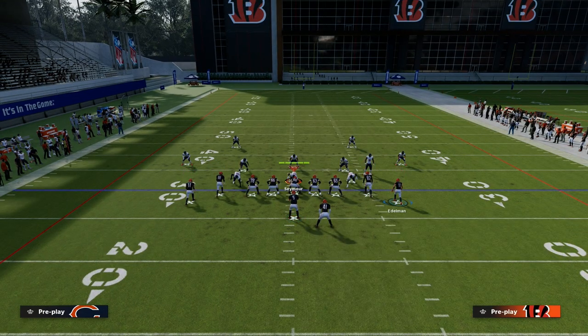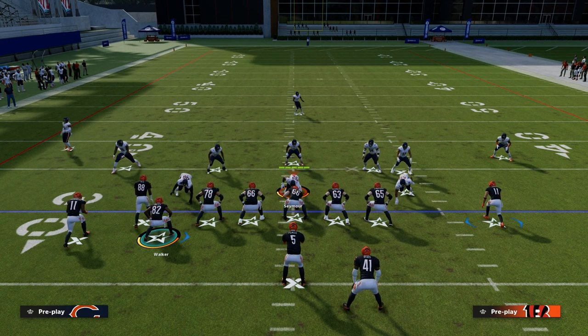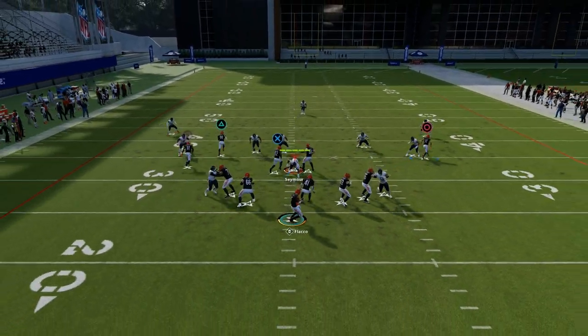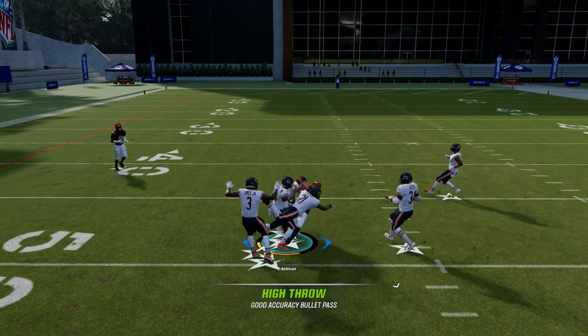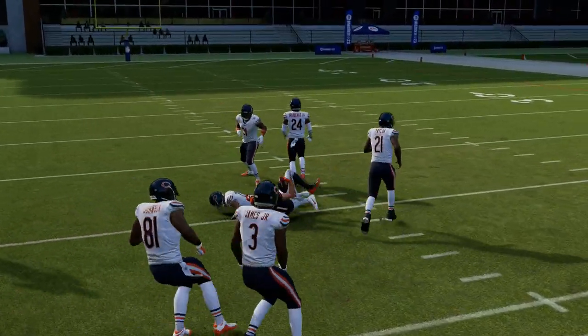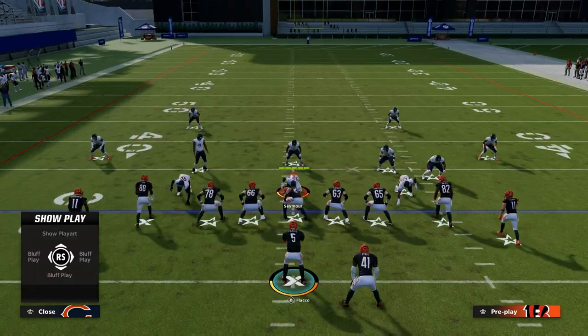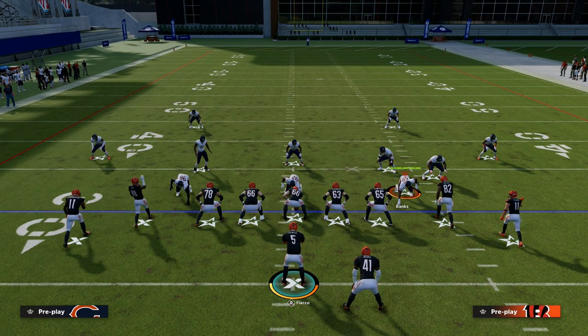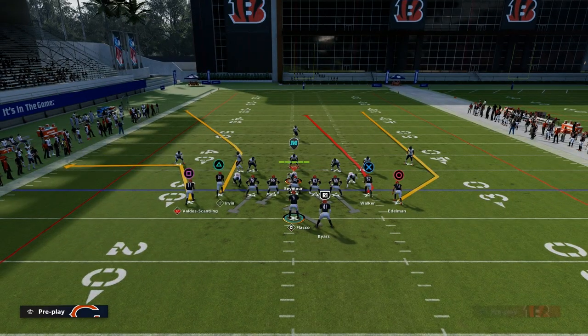You're going to see more success if Julian Edelman is on the post — he's going to run the route a little bit better than Delaney Walker. You can highball this post in front of the deep blue defender in the middle of the field. This is also very advantageous against defenses like cover four drop that bring safeties down. On the left side of the screen, you're going to be able to really take advantage of this double corner concept.